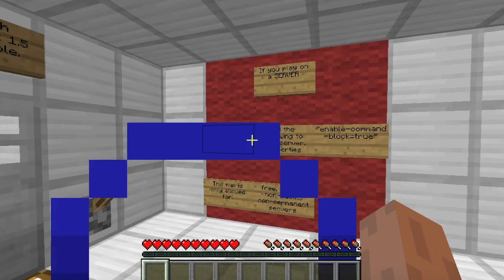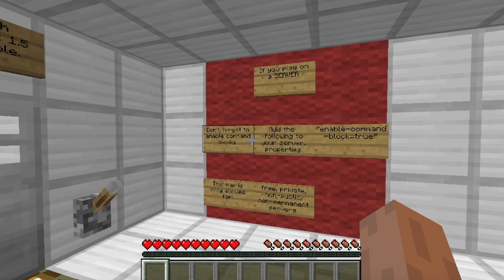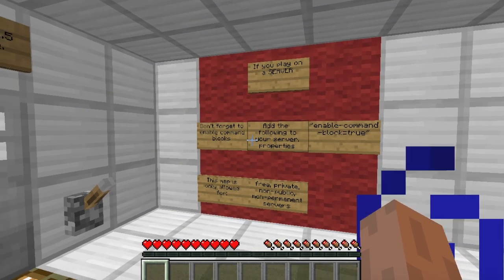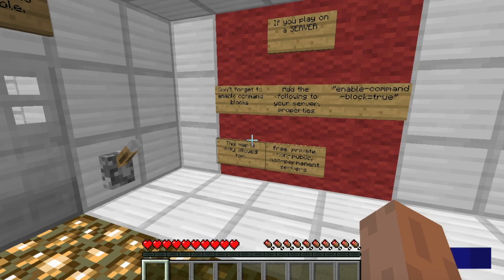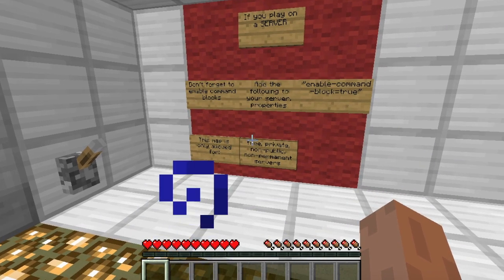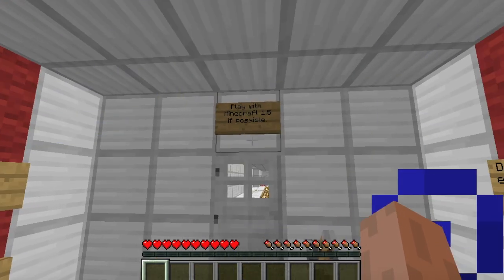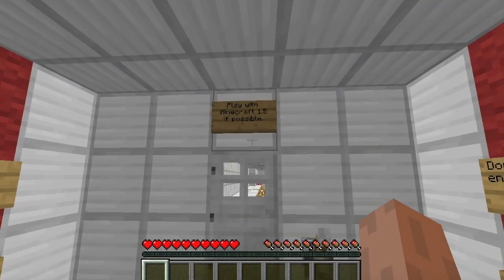If you play on a server, don't forget to enable command blocks. Add the following to your server properties: enable-command-block=true. The map is only allowed for free, private, non-public servers. And that's pretty much it. Play with Minecraft 1.5 if possible.